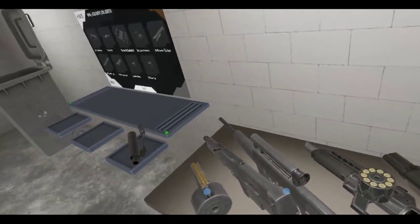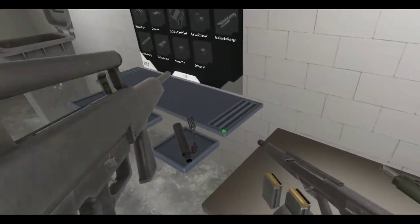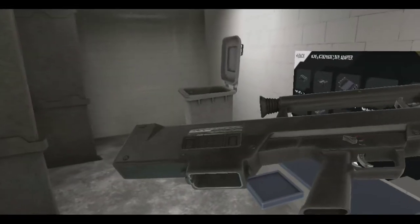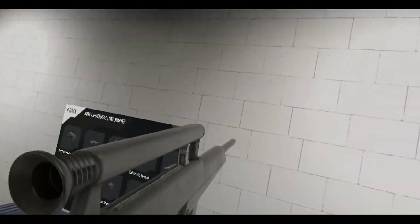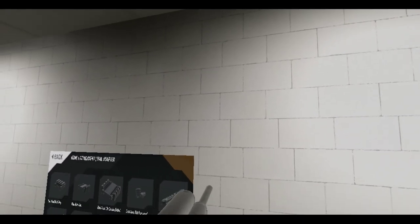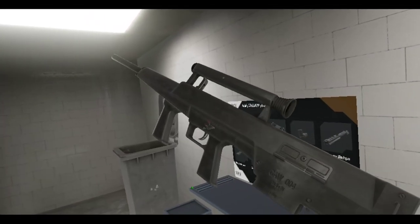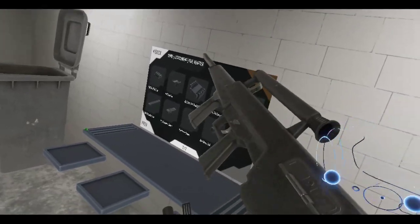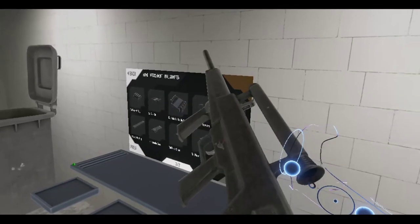Next up is the H&K CAWS — the Close Assault Weapons System — which is a very unique looking shotgun. It is a shotgun. This is a prototype; I don't think it was ever mass produced. Let me check — oh okay, yes, the dust cover is on the other side.